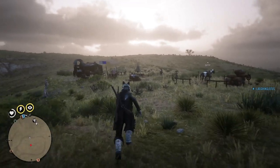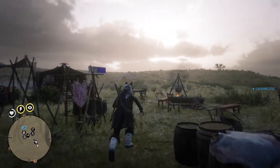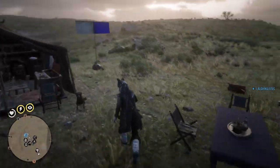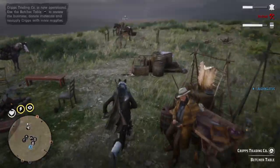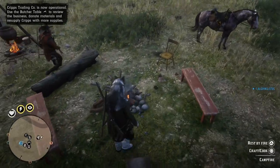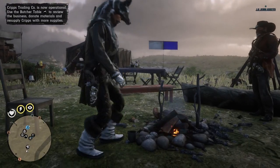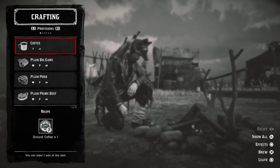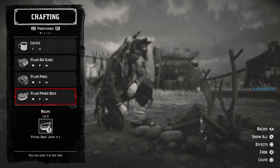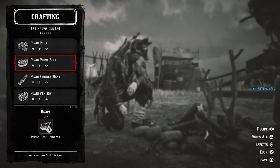I'm going to show you how to cook your meat. After you've hunted, you can skin an animal — we'll show how to do that in a little while. Once you have your meat, go into your camp, go to your campfire, rest at your campfire, and it opens up the opportunity to craft. You can select your various pieces of meat and cook them.